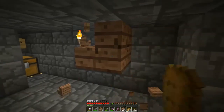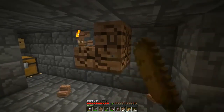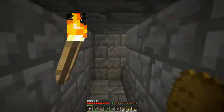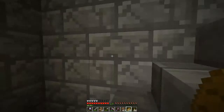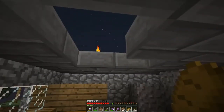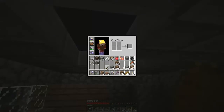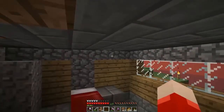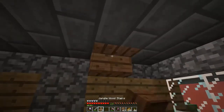I'll take that silk touch axe and we'll go hunt for some bookshelves. Maybe there's some up in the main room. Hopefully nothing's been destroyed by creeper explosion — I don't think I've had any creepers explode on me yet. Let's see here. Take that and that. Go ahead and place these guys through here. Very good.